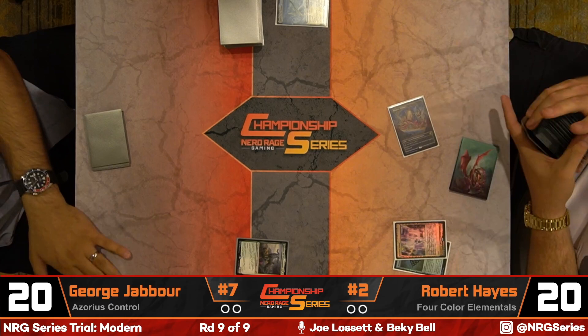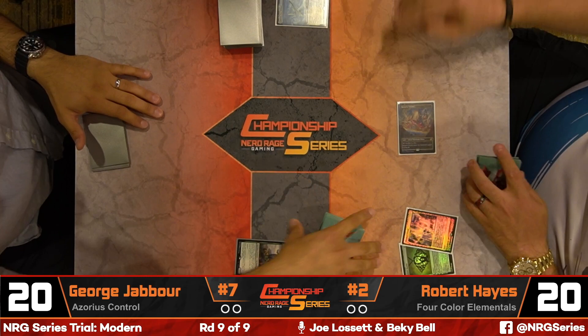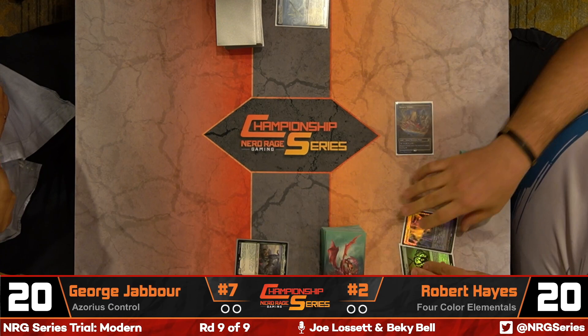Robert Hayes is starting off with a Cantrip. It is a Days Undoing/Narset deck — there are four copies of Narset in the main, so that could cause some issues for Robert Hayes's cantrip effects.